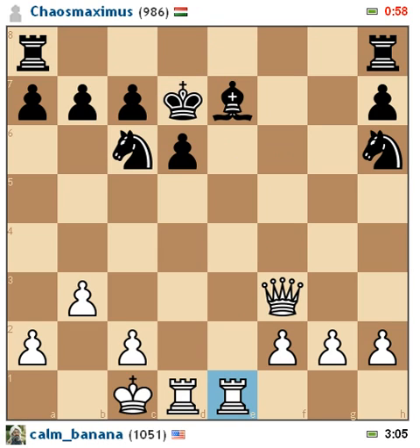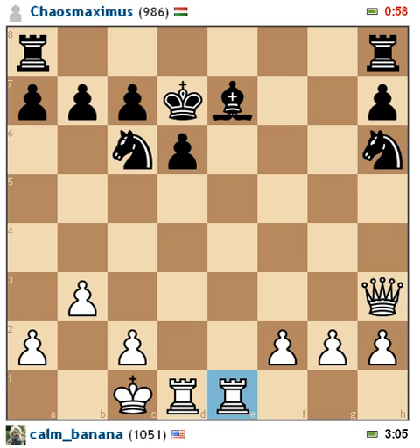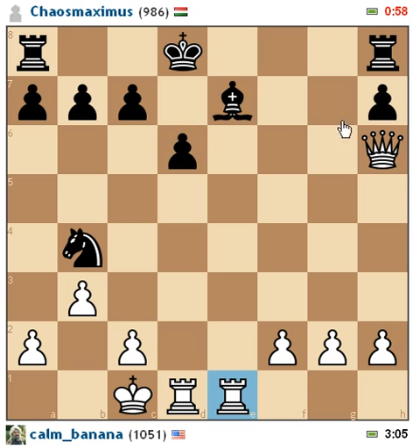Now he takes back with the king, and this is also a big mistake, because now I can fork the king and the knight. Even though I won the queen, I still need to be careful. Right now he is kind of even in material — I think the queen is worth nine, and this right here is nine points. So right now it's even in material, and I need to actually get as much lead as I can now that I took that queen. So he moves the king, I take the knight, and he brings the knight here. He wants to attack this pawn because it's kind of undefended, so I need to bring my king up — that way he can't do that. And I want to kind of immobilize all his pieces.